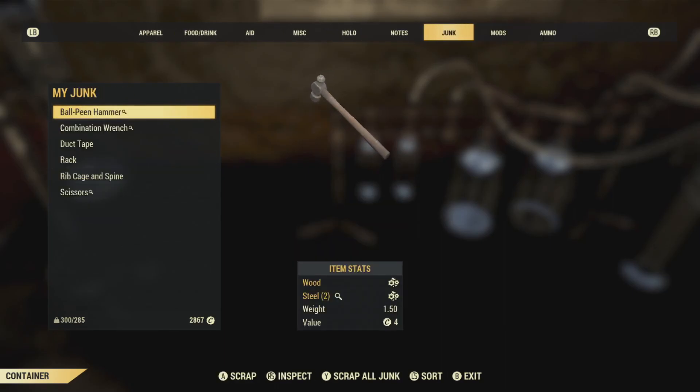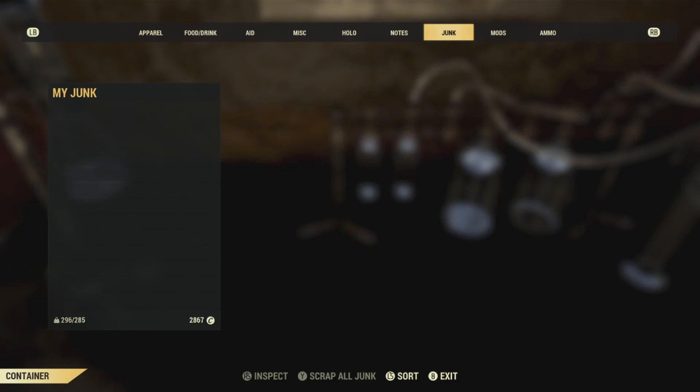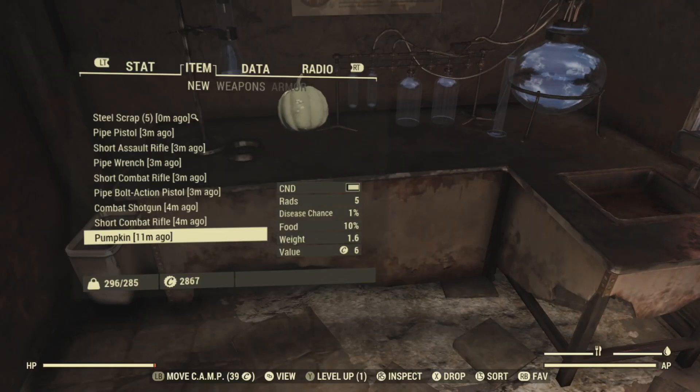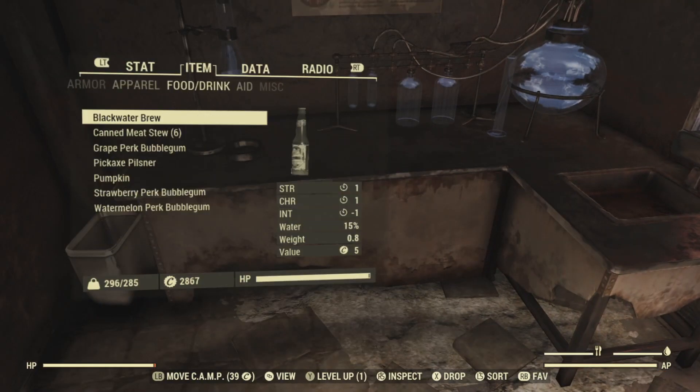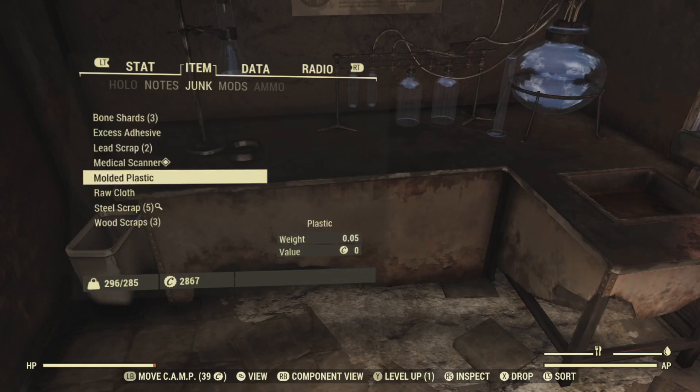There's an assault rifle too. As I pick things up, my weight is now in the red and I cannot run — my character is overweight. You can't sprint but you can still walk. I'm close to the train station so I can walk over there with everything and start selling or scrapping it.